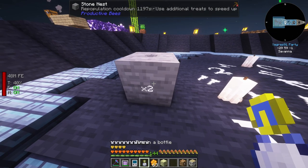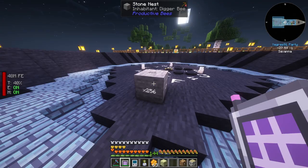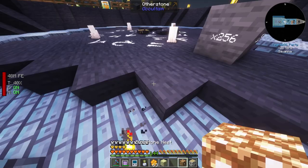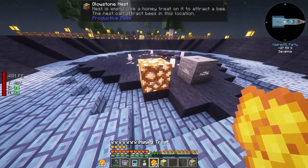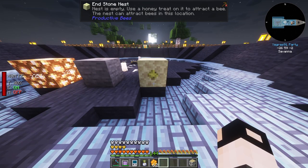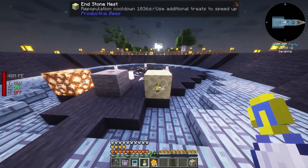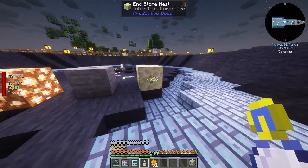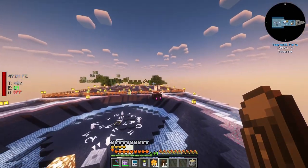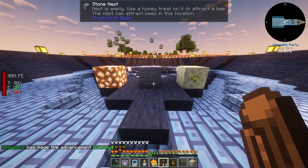That's a stone nest - let's see if we can get a digger bee. The glowstone one worked too, so we don't have to be in the specific dimension. Usually you need to be in the dimension. We got an ender bee! One of them is out - let's catch it. Ender bee!